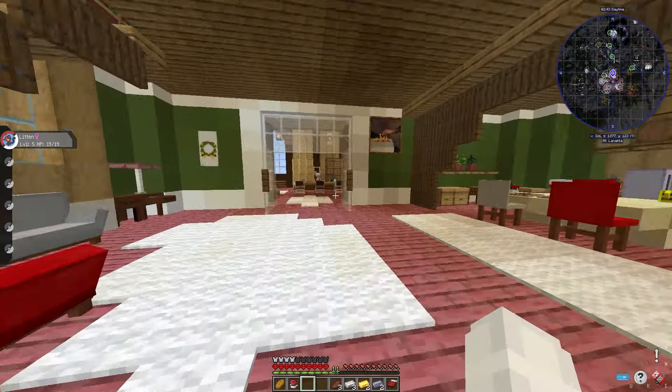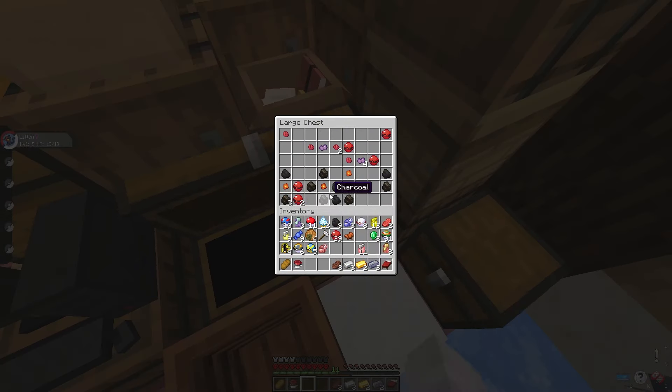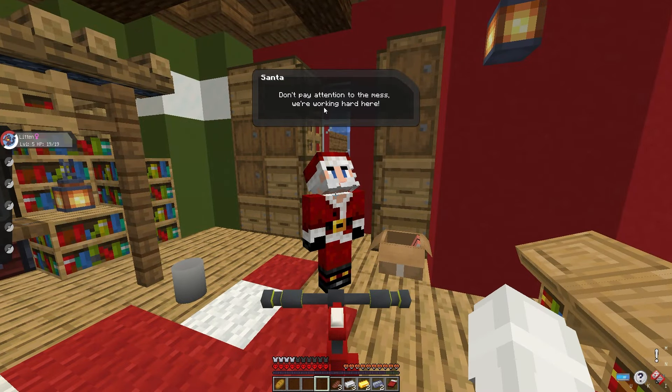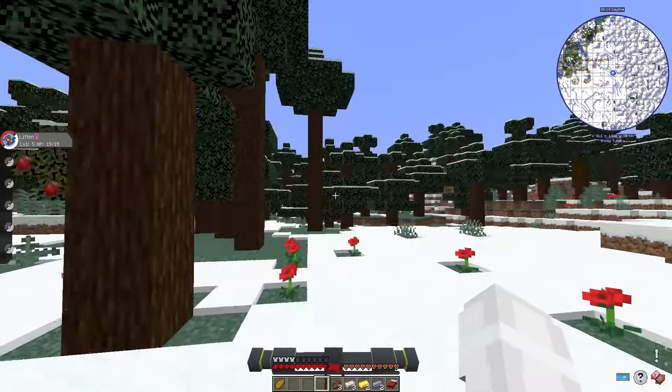Upon walking inside, I realized it was Santa's workshop. It was probably not very good of me to steal this bike, some stuff from the chests, and this Pikachu mug — but surely I'm still on Santa's good list. I tried to ask him, but he was more concerned about the mess of the workshop. Now that I had this bike, I could go traveling, and that's exactly what I did.